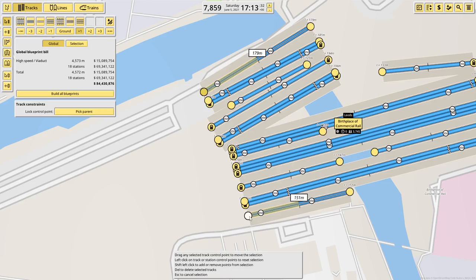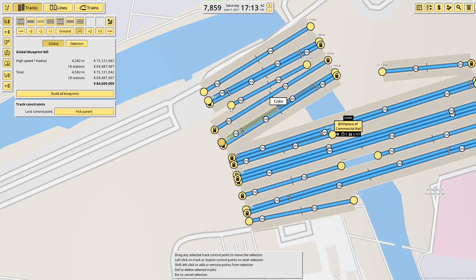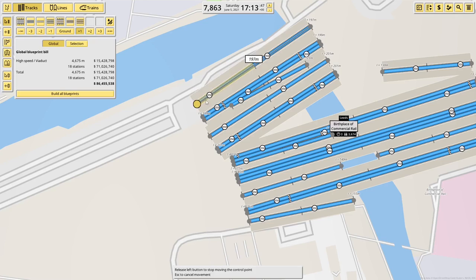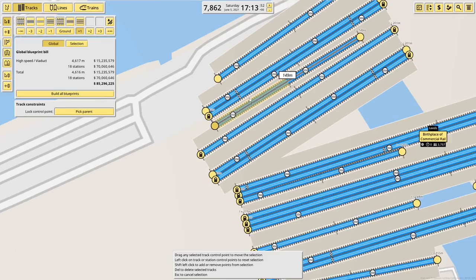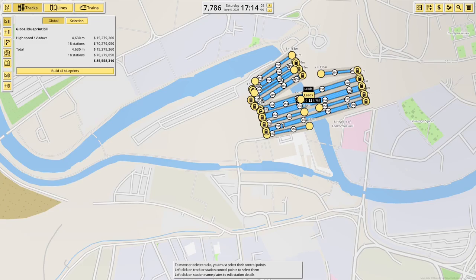I'm kind of limited in what I can do with the existing layout. If I move that entire station down like so, that should give me a little more space to work with. Drag these out a little bit, or even pull them back a little bit. That's effectively how the station is laid out. Now I rename it to Leeds.